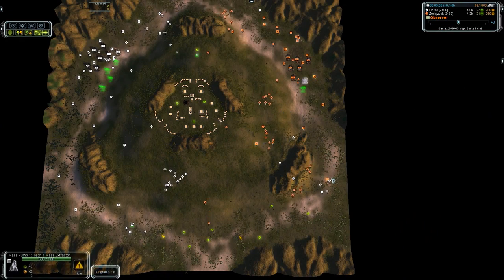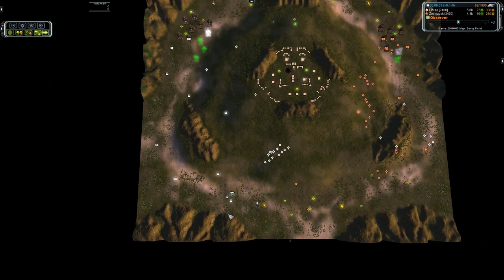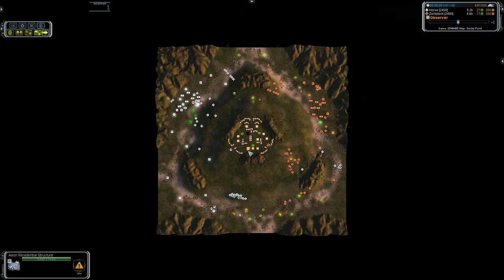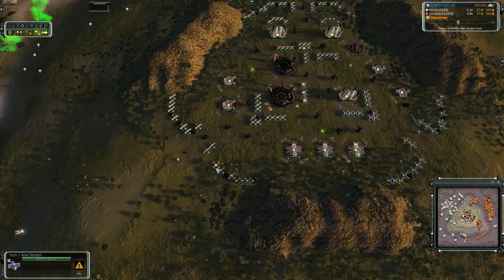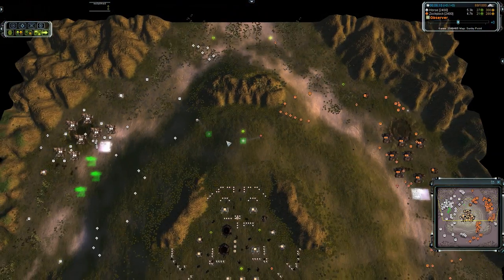Zok investing quite heavily in these forces, and he must, because Blackheart has much more engineering capacity here. He's looking to secure it. These units moving as a squad.